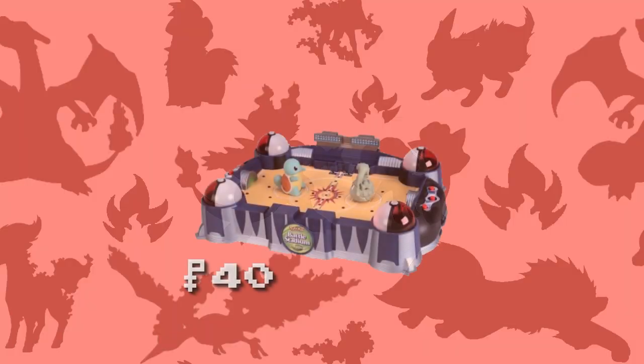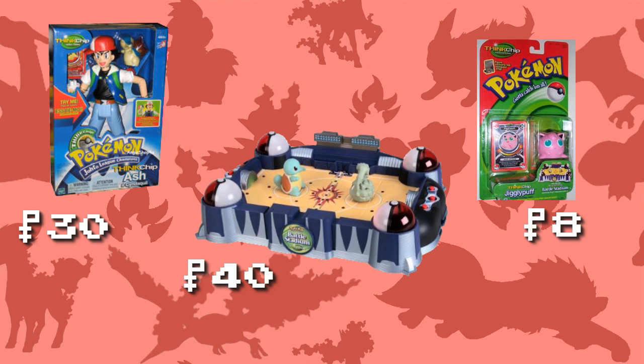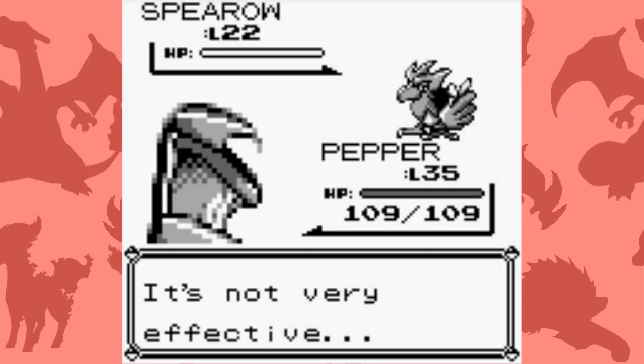Add a whopping $40 price tag to the stadium set, with an additional $8 per Pokemon figure and another $30 for the Ash figure — this set was a lot more expensive than your average Pokemon toy. It's no wonder parents weren't interested in getting this for their kids. What's amazing though, even though the ThinkChip line was never a huge hit, they're still making toys for it even to this day.